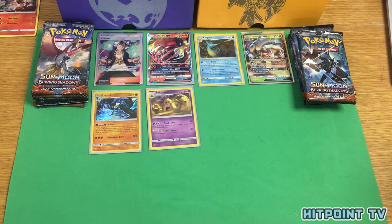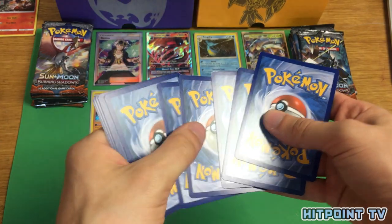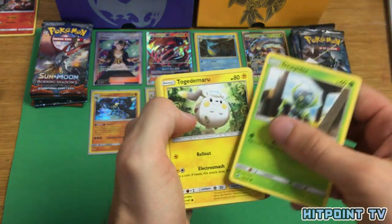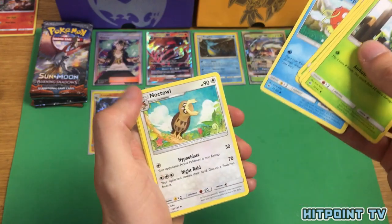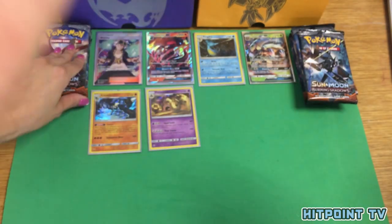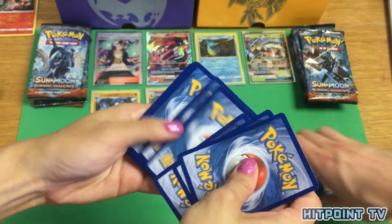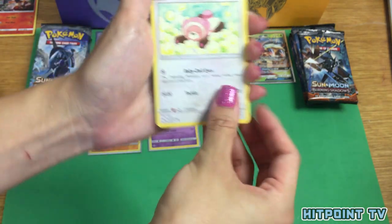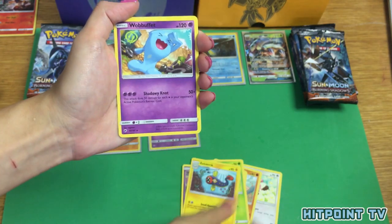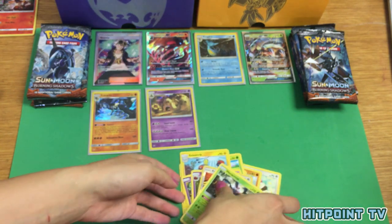Dewpider, Dewpider, Dewpider, Manyula, Meowth, Magikarp, Noctowl, Simisage, Electric, Reverse Holo Solrock, and Persian Non-Holo Rare. Stufful, Mudbray, Tynamo, Oddish, Dusknull, Electric, Wobbuffet, Whirlipede, Porygon Reverse Holo, and a Heracross Non-Holo Rare. Hopefully we get some more GXs — we're getting down to the wire, we've only got three.